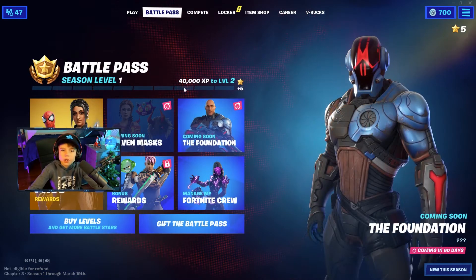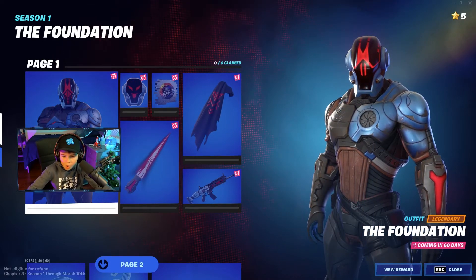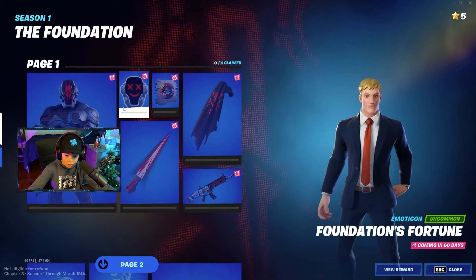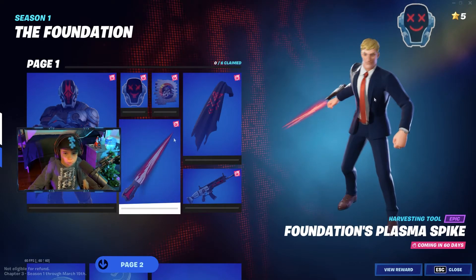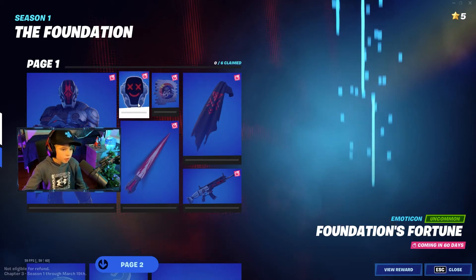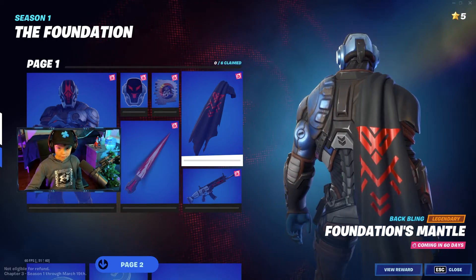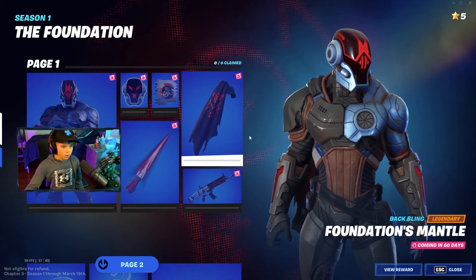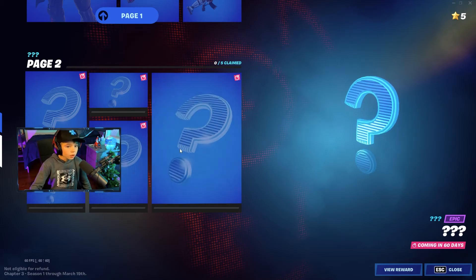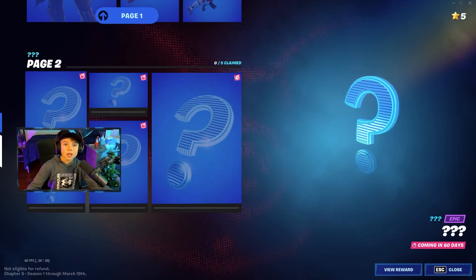Now we're gonna look at The Foundation — that's really cool, not gonna lie. Then the emoticon — why does this look so cool? This looks awesome! There's also an emoticon, a spray, and a back bling that goes perfectly with him. Then a wrap.